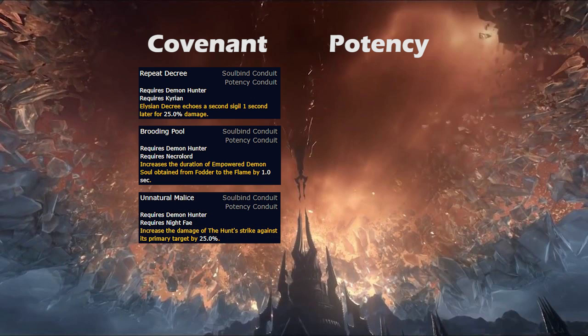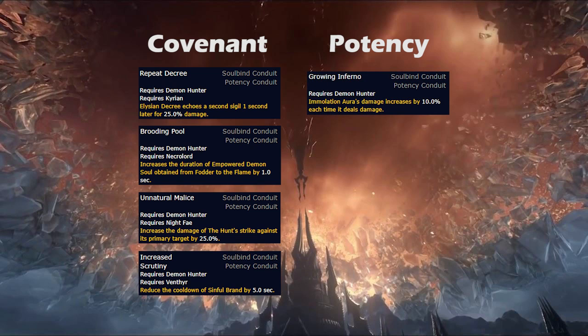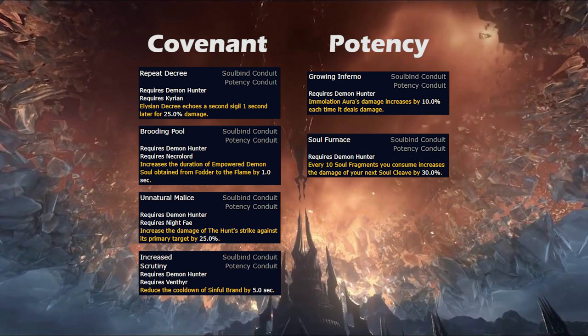The Night Fae Conduit increases the primary target damage of The Hunt by 25-60%, reinforcing its strength in single target, and the Venthyr reduces the cooldown of Sinful Brand by 5-12 seconds, which ends up being a 20% cooldown reduction at max rank, though it doesn't affect it in AoE as this is all tied to Metamorphosis. Outside of the Covenant option, there's one good and one bad potency for Vengeance. Growing Inferno increases Immolation Aura's damage by 10-24% each time it deals damage, which also has some solid synergy with Agonizing Flame's duration increase. The bad is Soul Furnace, which causes you to increase the damage of your next Soul Cleave by 30-75% once you've consumed 10 Soul Fragments, but in general this doesn't add up to much offensively, so it's hard to justify taking it.